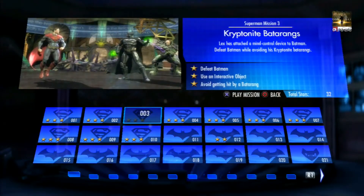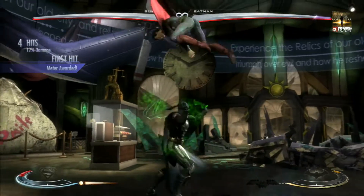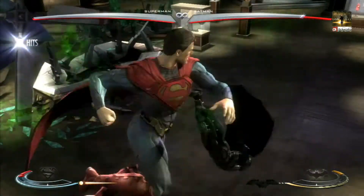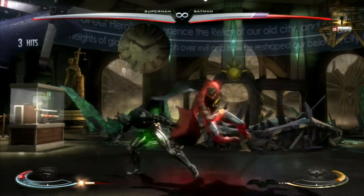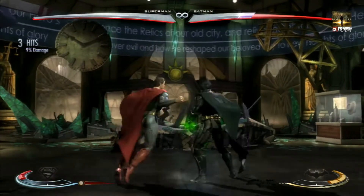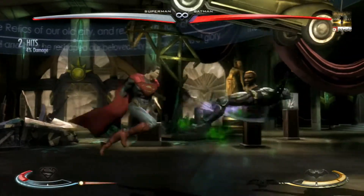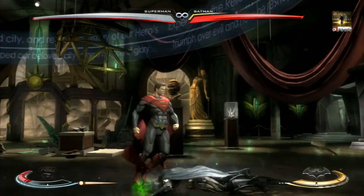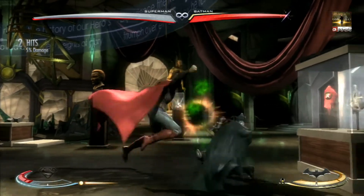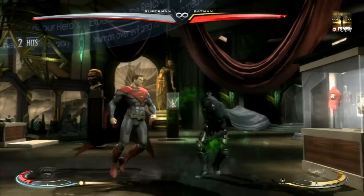This next mission is called Kryptonite Batarangs and it's probably the hardest of all of them. You've got to beat Batman, use one interactive object, and also don't get hit by a Batarang — which is obviously the hardest part. You need to be wary of three attacks he can use: an up Batarang, a normal Batarang, and from the meter burn of the slide kick he can throw another Batarang at you. Be careful for those, get right up in his face, use one of those interactive objects, and keep using the combo Kryptonite Bash — square, square, triangle. Try to keep low and he won't be able to get you. That is mission complete.